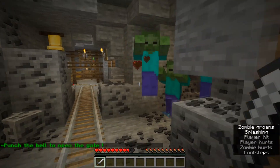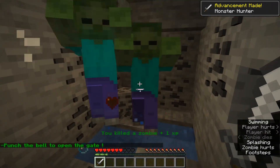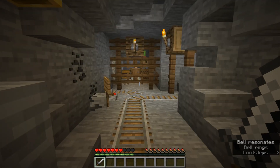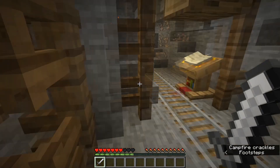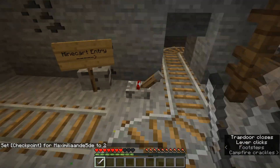Some zombies. 'Find the bell to open the gate.' Let's get rid of these guys first. 1 XP, okay, awesome. That didn't work — well, it worked but now the entrance is broken. Checkpoint 2, awesome. Minecart entry. So we can change the lever over here, don't know what it does yet. Let's continue on.